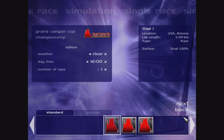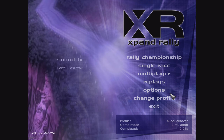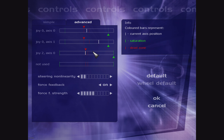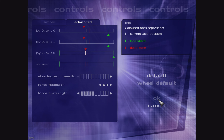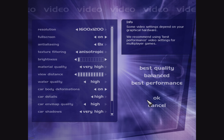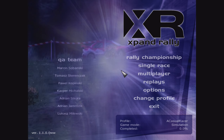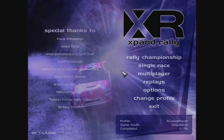Right now we're here in the single race. It does support wheels — if you go under controls you can select the axes, the brake, click on each one, and set up your controls pretty well. Steering non-linearity is there too. However, my experience with the force feedback isn't very good. Also, as you can see in the video, it doesn't really support full screen, which is another downgrade — especially compared to Richard Burns Rally, which is now entirely free.